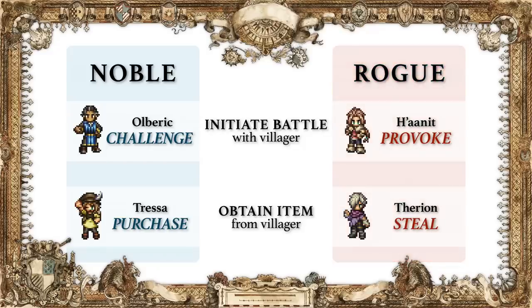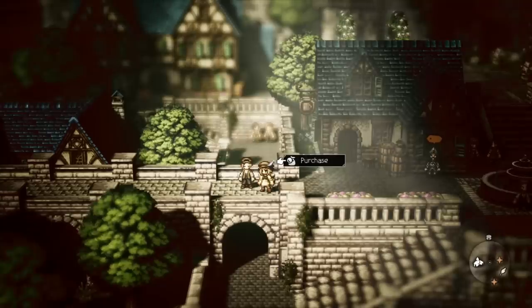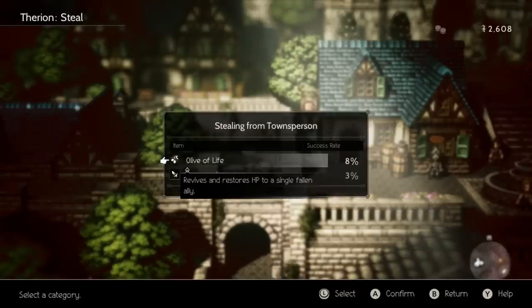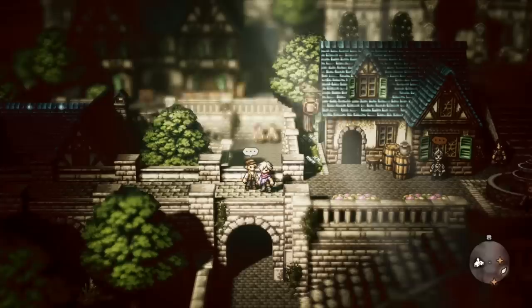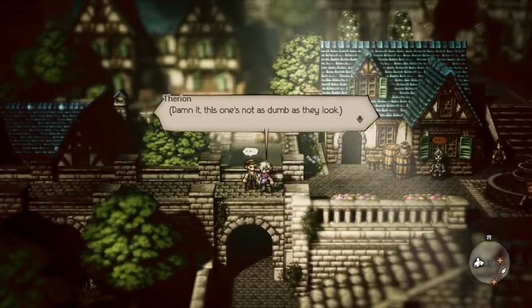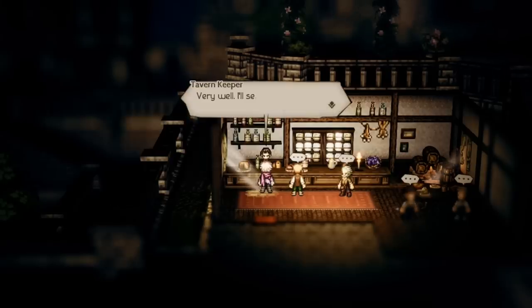You can engage in noble path actions without fear of failure, but your ability to use them may be limited by a character's level or how much in-game currency you have. On the other hand, rogue path actions can be used at any time, regardless of your level. If you fail, however, your reputation in town will suffer, and residents may be less receptive to your actions. Don't worry too much, though — you can always grease the barkeep's palm so it'll spread good rumors about you and repair your reputation.